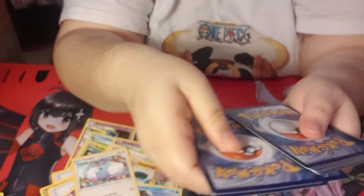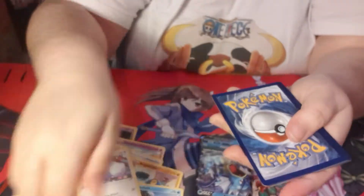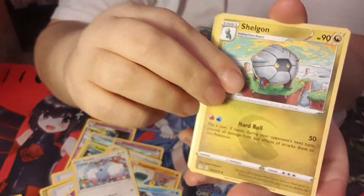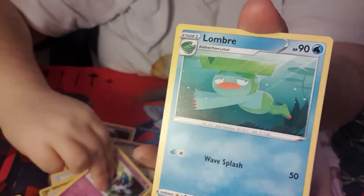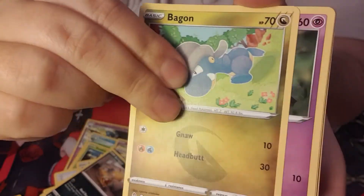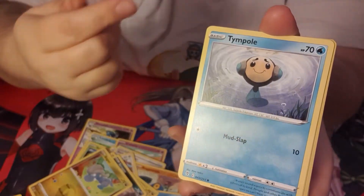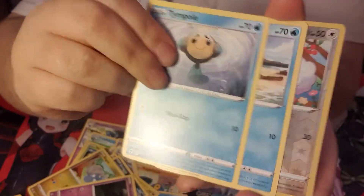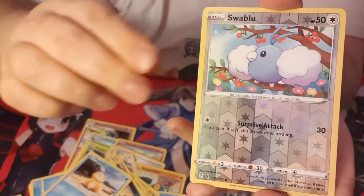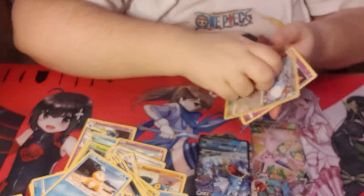We're back to the green packs - that's fine. One, two, three to the front, getting rid of the grass energy. We have a Swablu, Scraggy, a Bagon, a Woobat, a Psyduck - very shiny and cute - and a pretty Gourgeist. I like them. Looks like some of the Eeveelutions are on the other side, keeping away from the Gyarados.